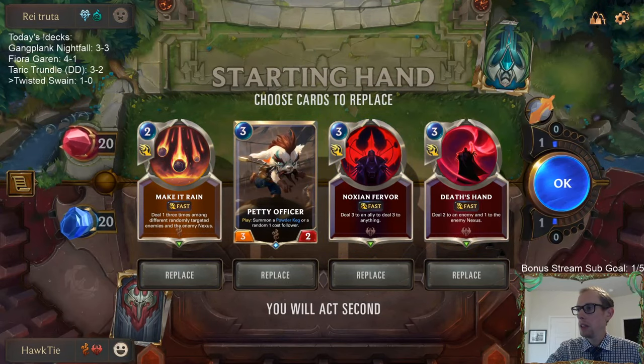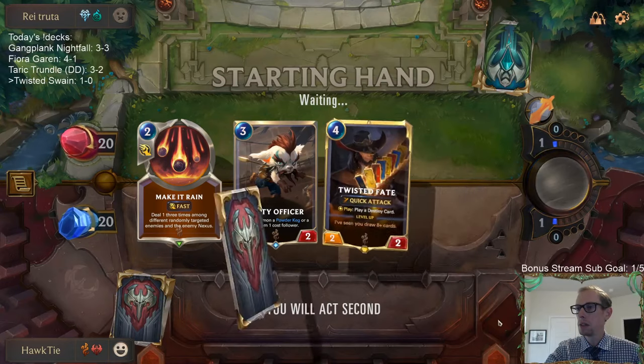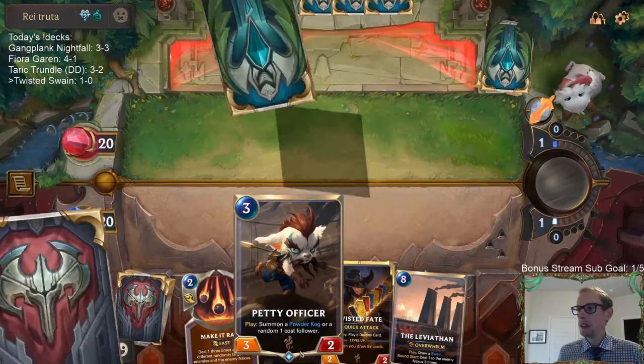Pretty good hand for game two. Getting rid of the Fervor, keeping the rest. Riptide Rex did really well — that was a very good one for us. Keeping Leviathan paid off — Leviathan good.